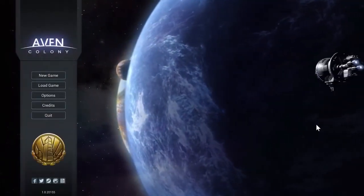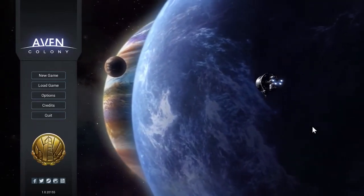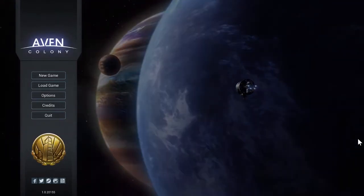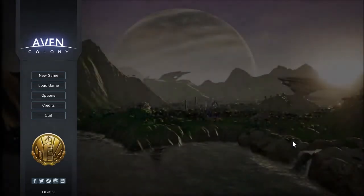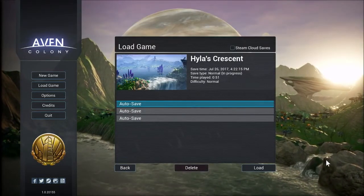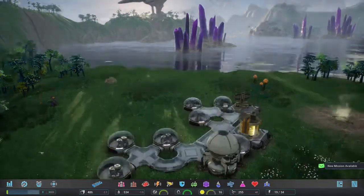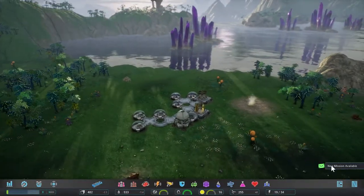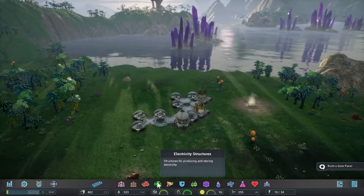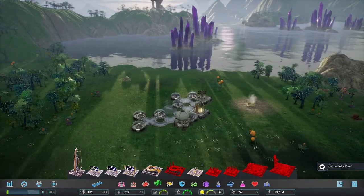Hey, what's up guys? Today we're going to have a look at Avon Colony, a new city simulation game from Mothership Entertainment. At first glance, this game looked like it was going to be an all serious business affair of managing space taxes and other boring numbers simulation stuff. That's why I tend to shy away from sci-fi city games like Anno. However, I was pleasantly surprised to find that Avon Colony is a much lighter experience, both in tone and in gameplay. Think Tropico, a bit in space.